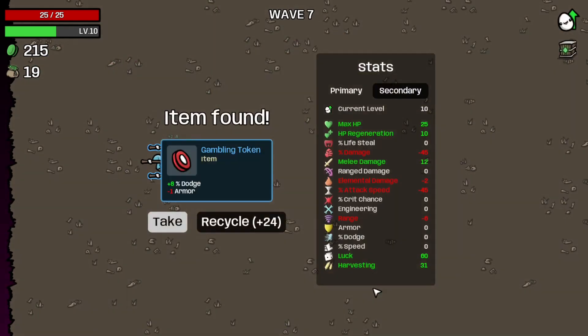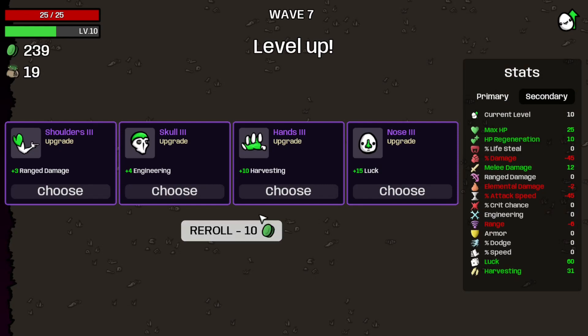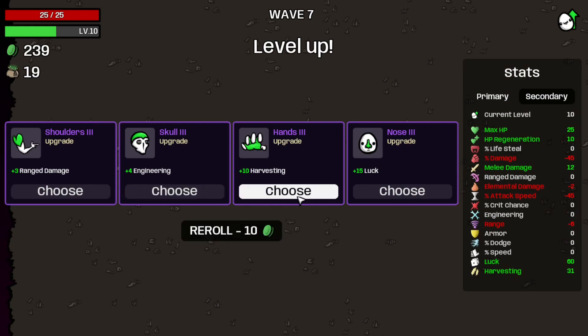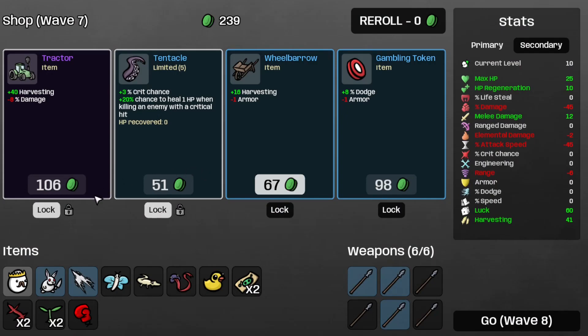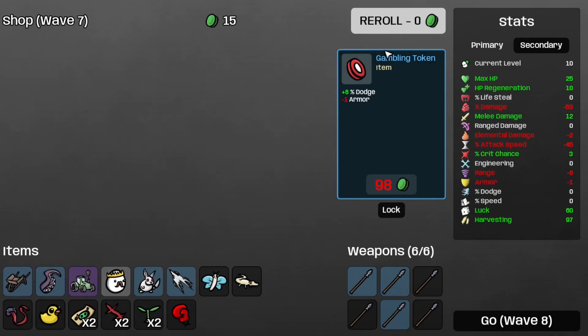Anyways, that's Wave 7 completed. Let's recycle the Gambling Token, take some more harvesting, take the Tractor, the Tentacle, and the Wheelbarrow — because that's more harvesting, which is now at 97, so that's good.